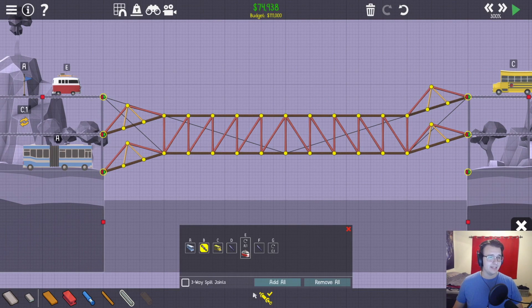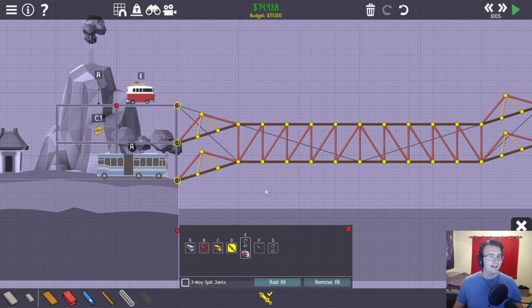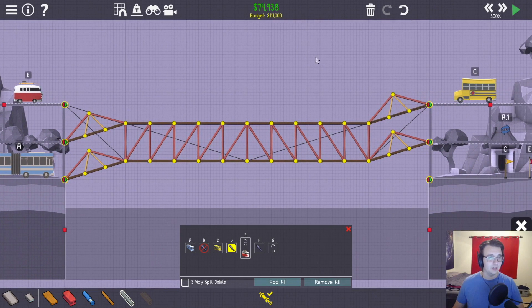No challenge whatsoever, so I'm feeling good about that. What's going to happen is there's going to be absolutely nothing happening between these two buses, then we're going to have the hydraulics go. What kind of sucks is that E and the A bus are going to be on the same track. So what the hell do I do with E? At least I have a lot of spare money, so that's fine.